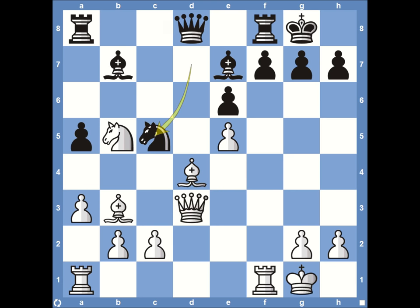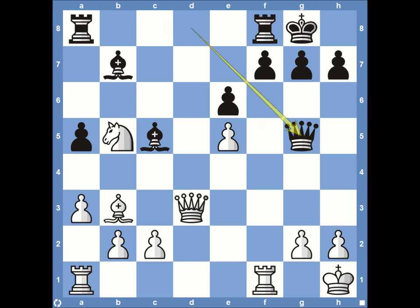Coming back to the board — what did Fischer actually play? He took with his bishop on c5. The problem is when you recapture with bishop takes on c5, all of a sudden Spassky has a very strong attack. It's going to be very difficult to force either bishop off, they're both controlling the kingside, and it opens the door for the queen to easily get involved and attack Fischer's kingside. Although Fischer is up in material, he's suddenly under attack and is in check — he needs to move his king.